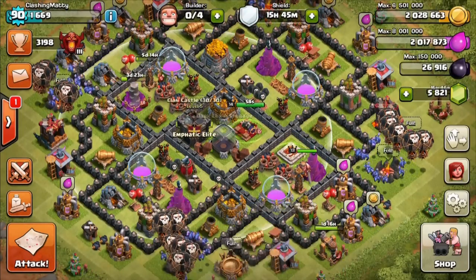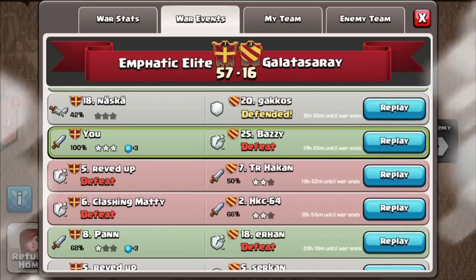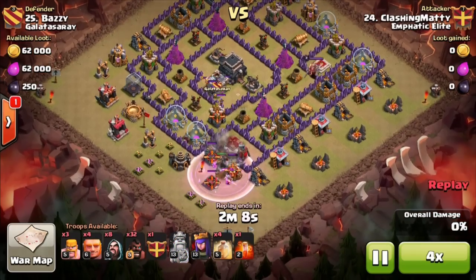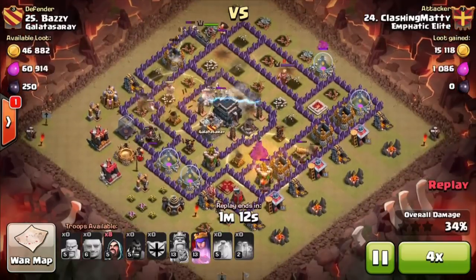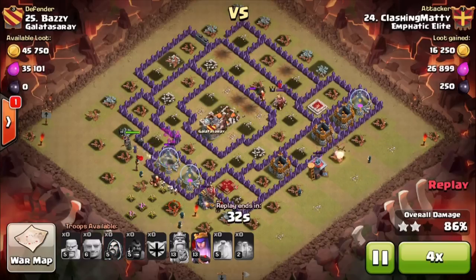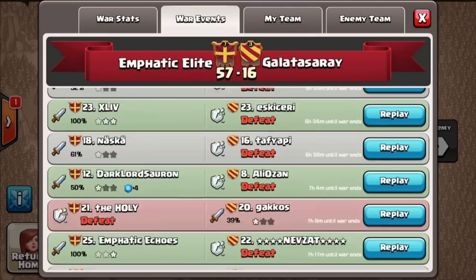I wanted to show some war raids as well. My first war attack on number 25 - these were really poor bases so nothing to brag about, but it shows I can start taking down TH9s. I use the king to suicide, the queen to pull the CC north, poison to help take it down, send in my hogs, and then just a big surgical wedge of hogs going into the base taking down all the defenses. I should have come away with more hogs surviving - I rushed it, which is why I often fail.